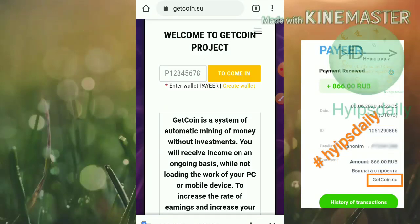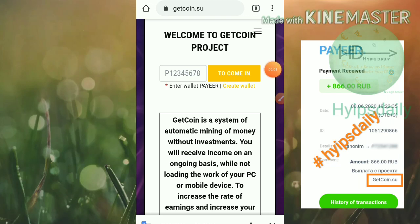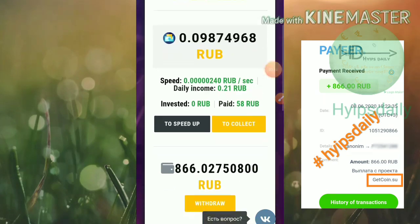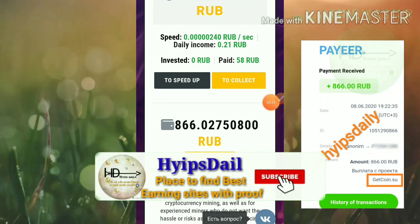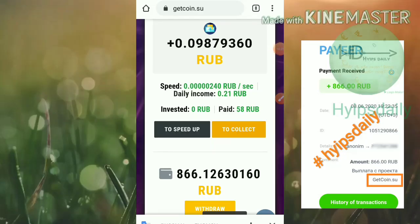I've paused and resumed this video after entering my PayID — kept confidential. I've entered my PayID and logged into my account. You can see I've already withdrawn 58 rubles from the site, and my current account balance is 866 rubles. I'll just hit the collect button to collect the rubles I recently mined.